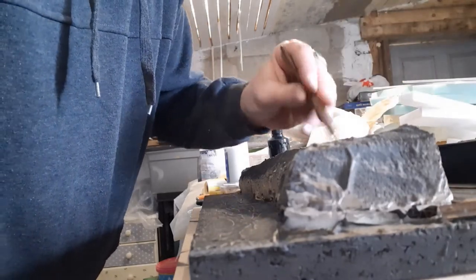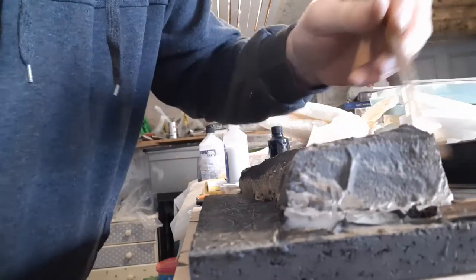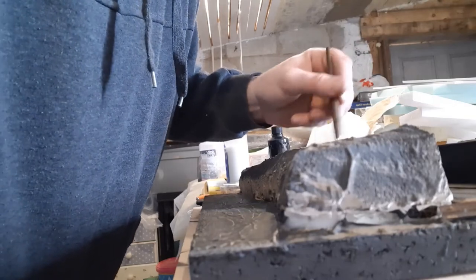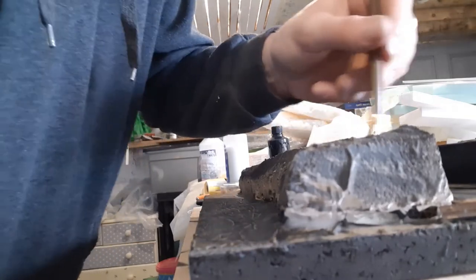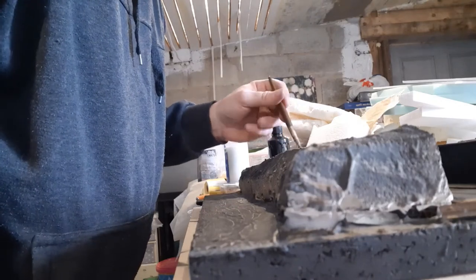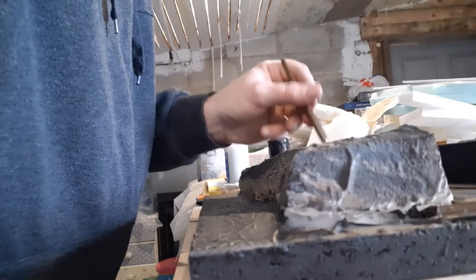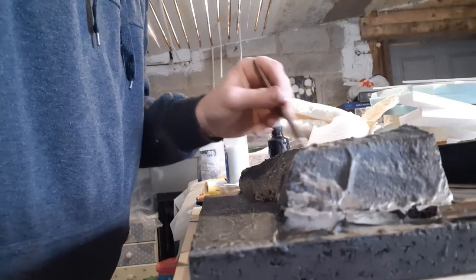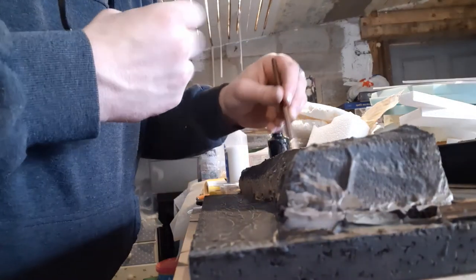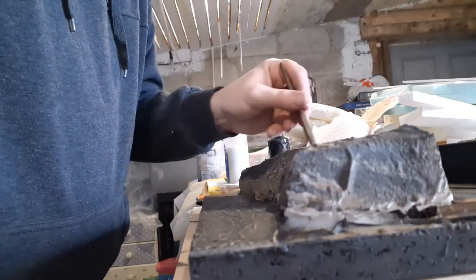The only thing with these particular lolly sticks is there's not much texture on them - it looked like there was texture, but there's not that much. When I'm dry brushing it's still nice enough but not as nice as I'd have wanted. What I would do next time with these bigger ones is get a wire brush and just run it along to give a couple of deep gouges, so when I dry brush it pops more. It still looks nice though.